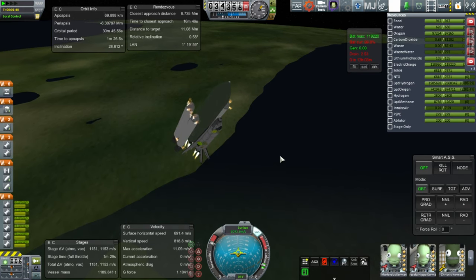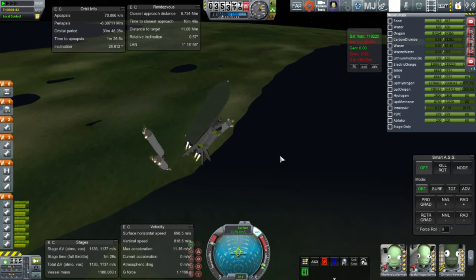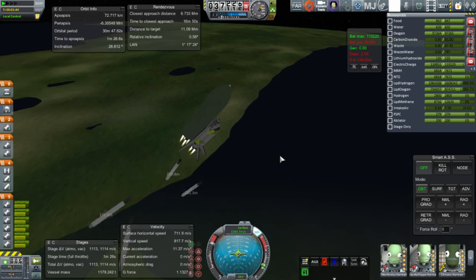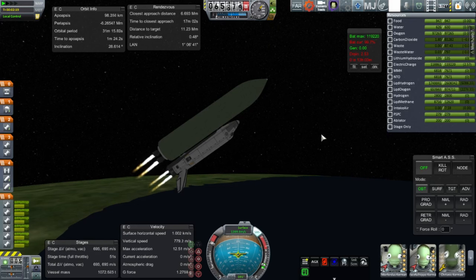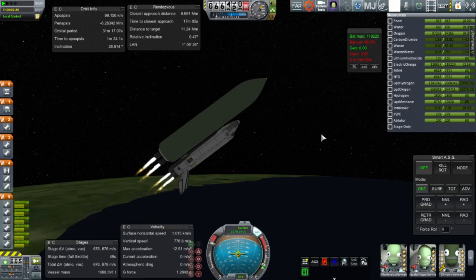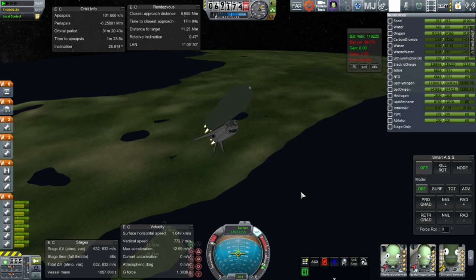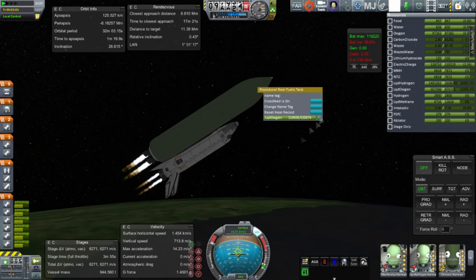Booster separation — the M1 boosters are off. Now you can more clearly see the engine cluster on the bottom of the external tank. The fact that this has six RS-25s is key to its huge payload capacity — double what the STS shuttle had.